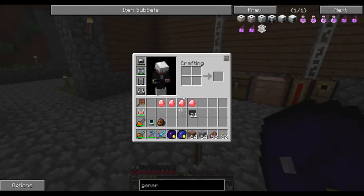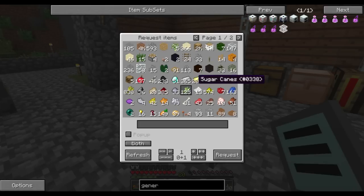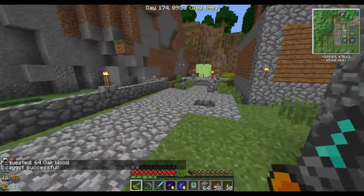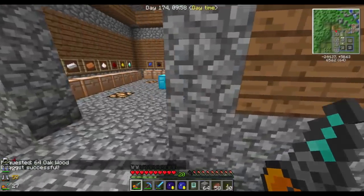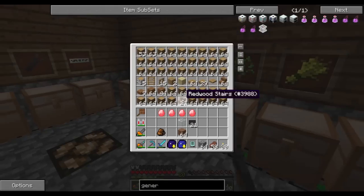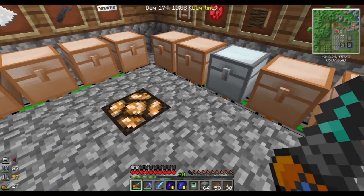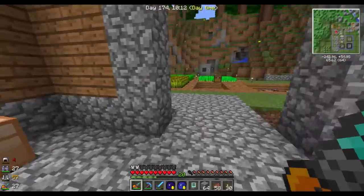I want to set this one up now. As you can see in my inventory, I've prepared something there. Let's grab a stack of oak. I am starting to run out of space. This one here is full, so any overflow wood is going into there, which is quite sad, but we're going to have to live with that.